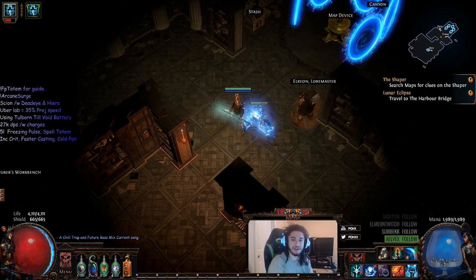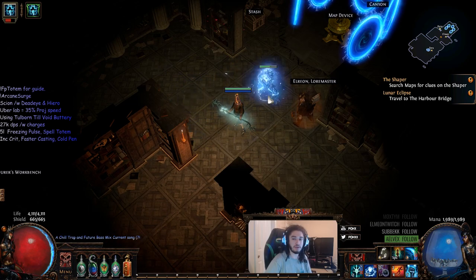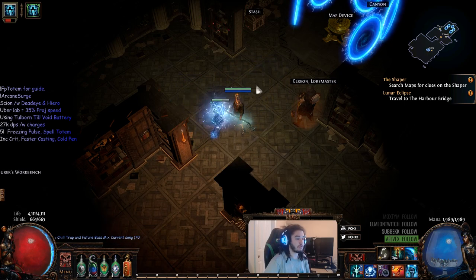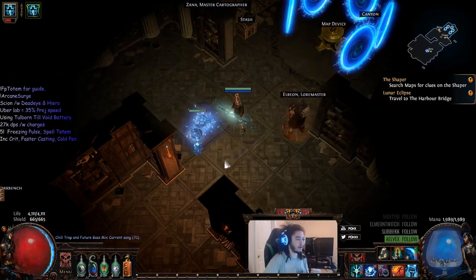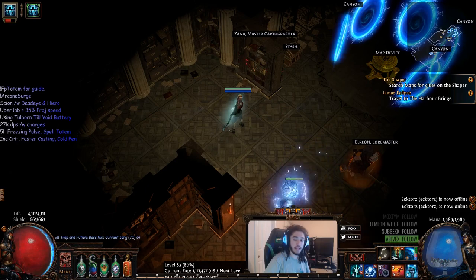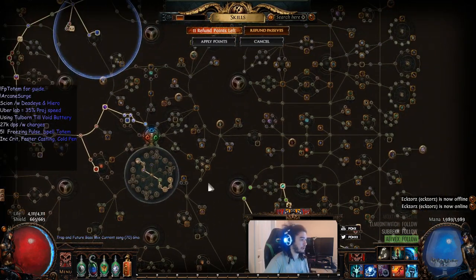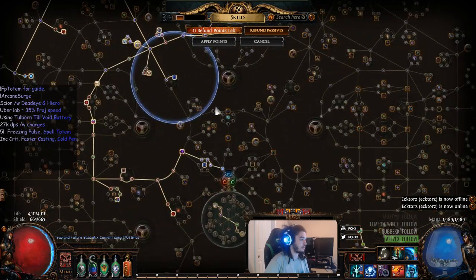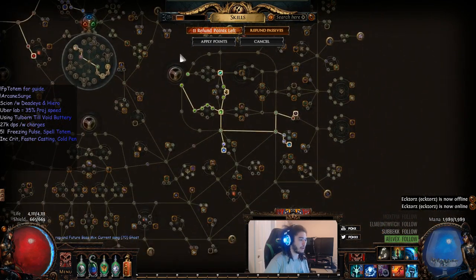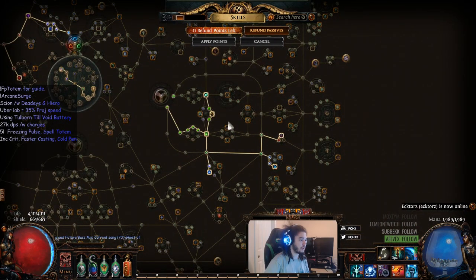Welcome back, it's Pox. Today I want to update you guys with the Freeze Pulse totem progression character — this is my Scion in the beta. We are level 83 as of right now. We just completed our Uber Lab yesterday right before I went to bed, and we just started modifying the skill tree.